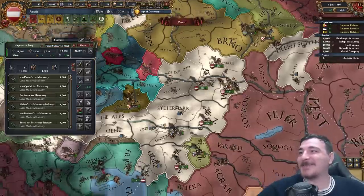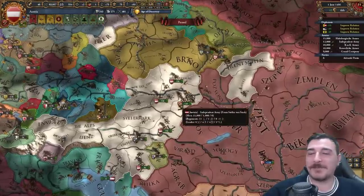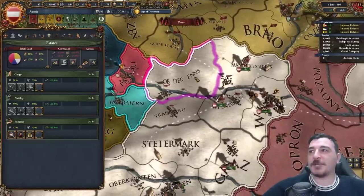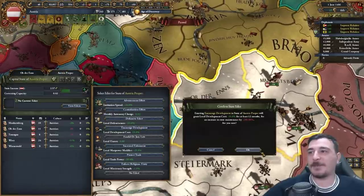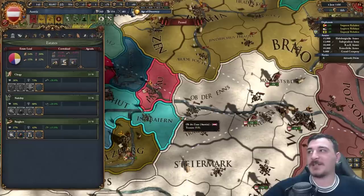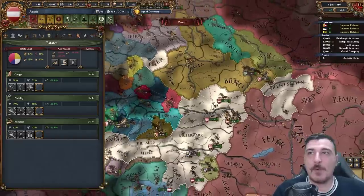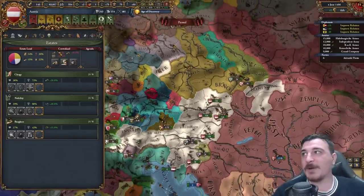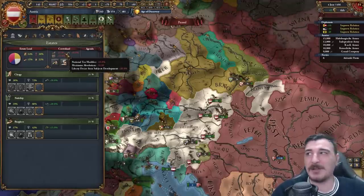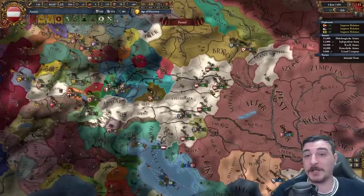We can seize crown lands again. The burghers aren't at 50 loyalty but we can do their mission - developing a province to 6 production development completes it, bringing burghers to 50 loyalty. Now we can seize crown lands, going up to 22 crown lands. We have the plus-one mana privilege from day one, so we're getting virtually no debuffs - absolutism doesn't even appear until the 1600s, liberty desire from subjects is very low, and the 10% tax reduction is negated by the 20% tax bonus from the clergy.